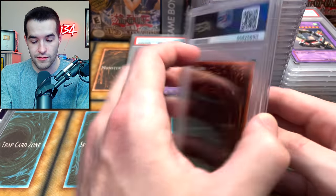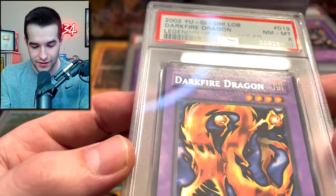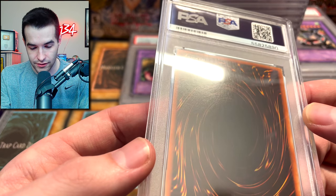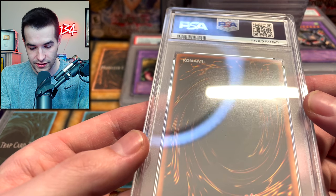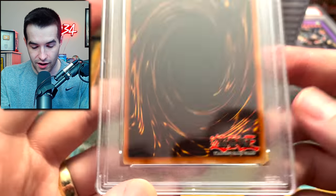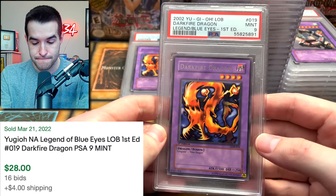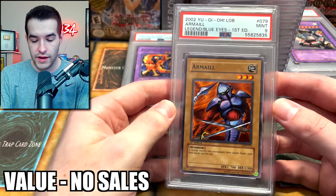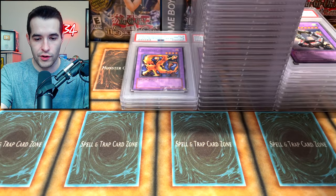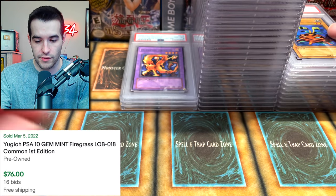All out of the box, by the way. Another 8 — what's wrong with this one? Why is this an 8? I pulled it, and you can see the gloss on it. It looks super nice. How is that an 8? And a 9, another 9. We have a PSA 10 Firegrass.